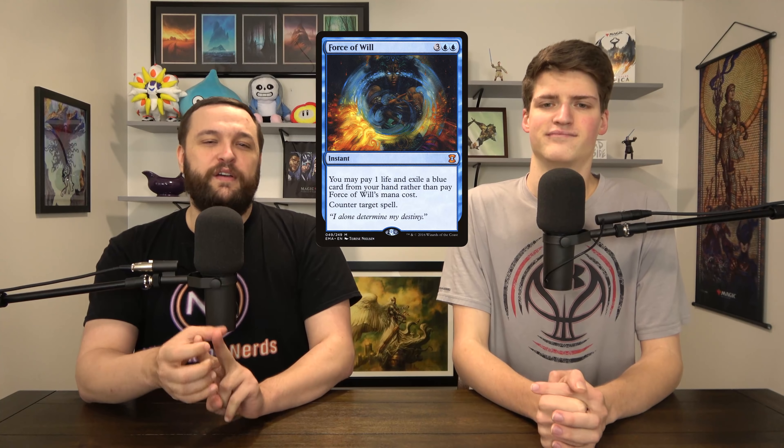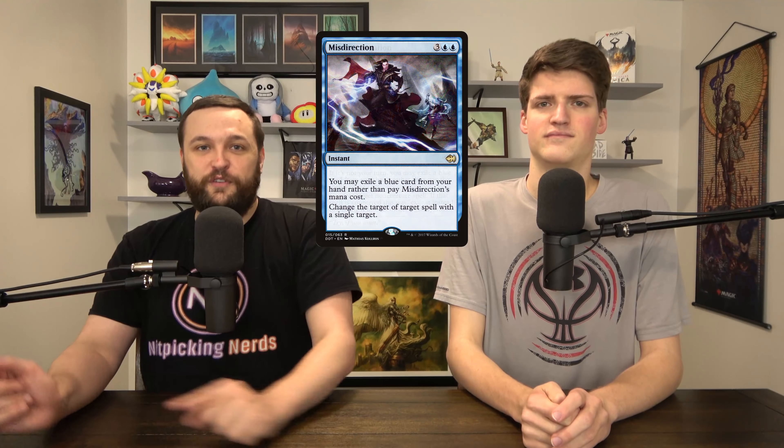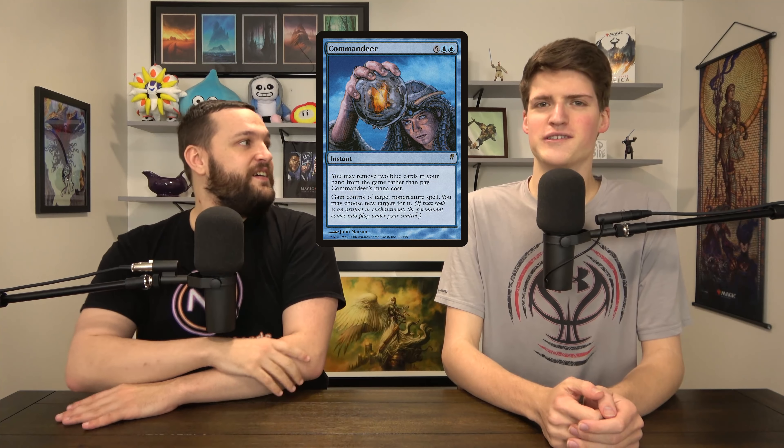We have a group of cards for protecting our main pieces — Vile Smasher and Obosh. Force of Will, one of the best counterspells of all time. Fierce Guardianship if we have our commander out — counters non-creature spells. Force of Negation. Misdirection and Deflecting Swat can redirect something targeting our guy. And Commandeer can just steal stuff. Every one of those spells has a way to be made free. All the free spells happen to be odd CMC — you couldn't do any of this in a Garuda deck. This deck will always be able to protect its commander or Obosh the first time around.